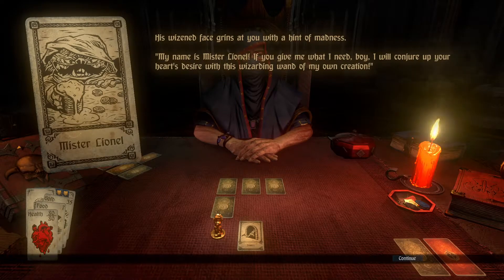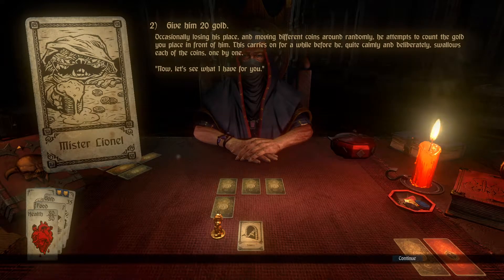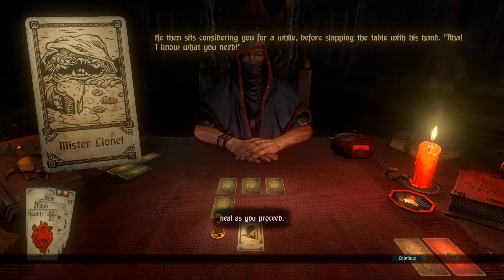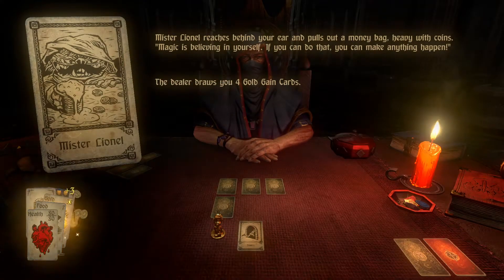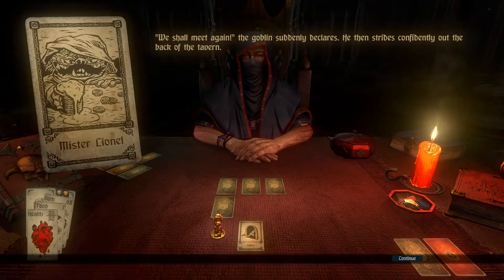Let's give him some gold. Occasionally losing his place and moving different coins around randomly, he attempts to count the gold to place in front of him. This carries on for a while before he, quite calmly and deliberately, swallows each of the coins one by one. Now, let's see what I have for you. He then sits considering you for a while before slapping the table with his hand. Aha! I know what you need. Mr. Lionel reaches behind your ear and pulls out a money bag heavy with coins. Magic is believing in yourself. If you can do that, you can make anything happen. The deal draws you four gold gain cards. We got a lot of gold for giving him gold once. We shall meet again, the goblin suddenly declares. He then strides confidently out of the back of the tavern.